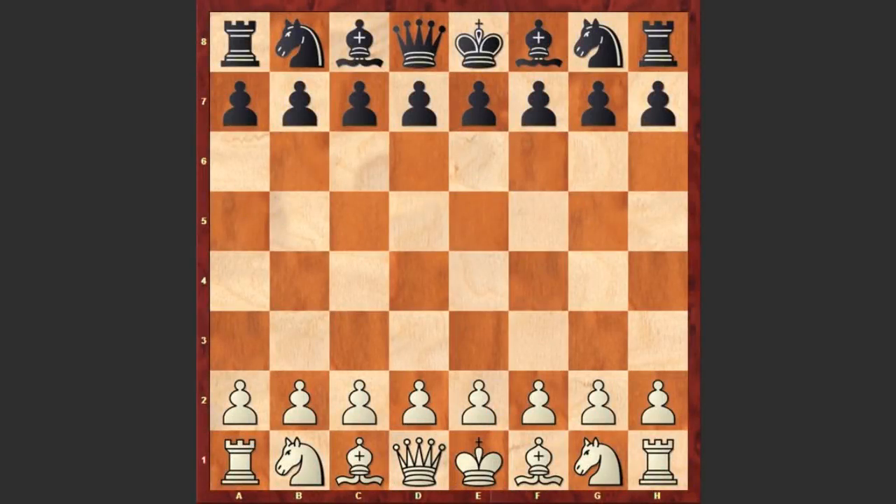Hello chess lovers, let's have a look at a game played by Paul Keres against Alexander Alekhin. The game was played in 1937.